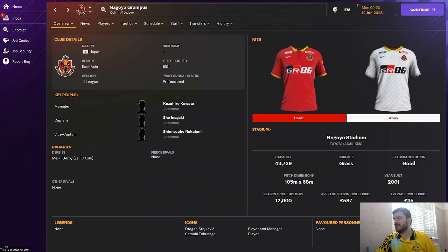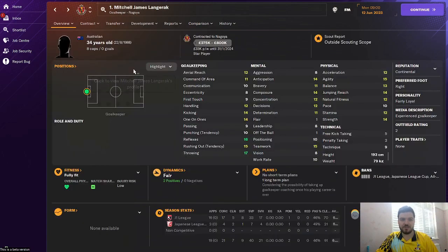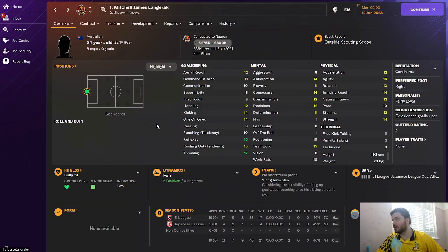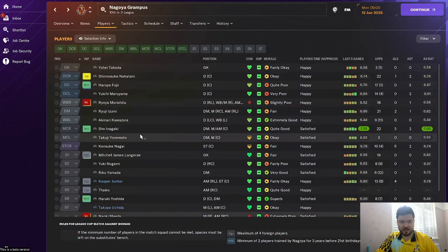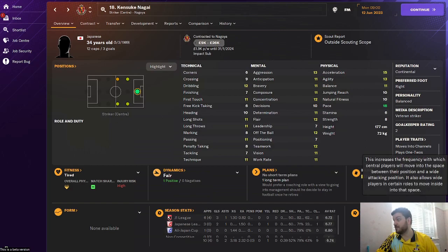The choice of team in the J League to take it to being the best in Asia, for me, has to be Nagoya Grampus. Arsene Wenger used to manage there back in the day and they are a hidden power in Japan. They've got some great players — Langerak, the Australian goalkeeper, is very good for the J League, and there are other players in their starting eleven that look absolutely correct. Can you take Grampus to being the best team in Asia, take the J League to the top, and win the World Cup with Japan? Let me know in the comments below if you're going to take on this challenge, and if you've made it this far, please do like and subscribe.